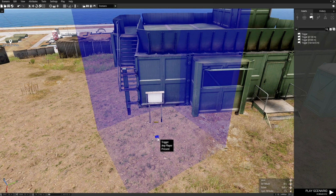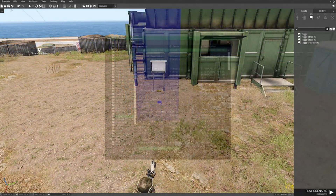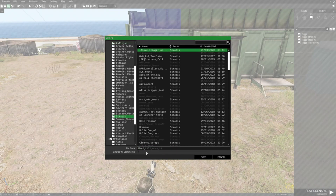That sets up the code for the trigger. We're going to adjust the trigger size and direction and so forth, then save that heal trigger.